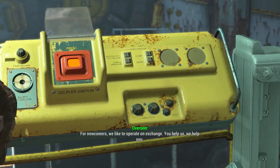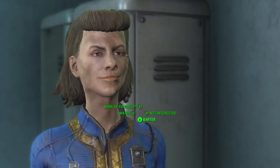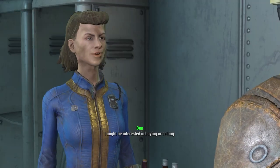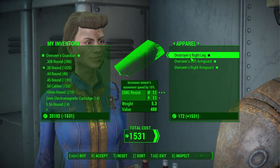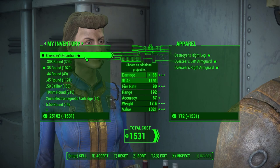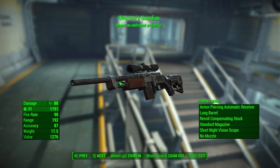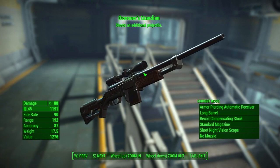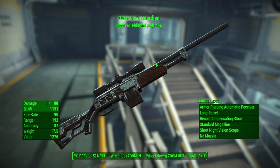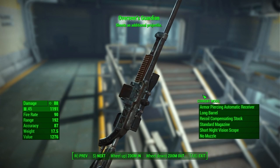Head inside of Vault 81 and either give 3 fusion cores or talk your way past the guards. Just inside, there is a vendor named Alexis Combs who sells one of the most revered legendary weapons called the Overseer's Guardian, along with her other insanely expensive armor pieces. This is an automatic combat rifle with a two-shot effect, which fires two rounds simultaneously. Unfortunately, the second projectile is not affected by the increased power from mods, but it is still a massive increase in damage at the cost of ammo efficiency.